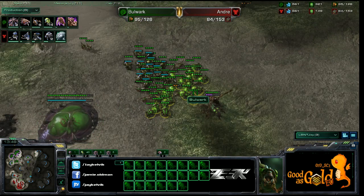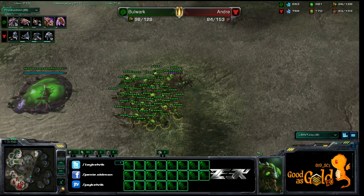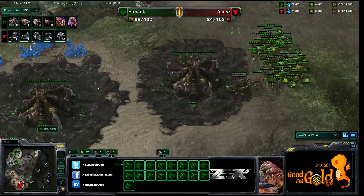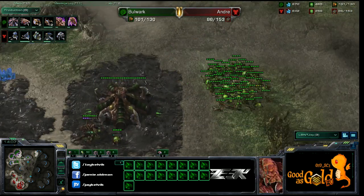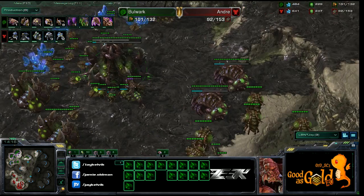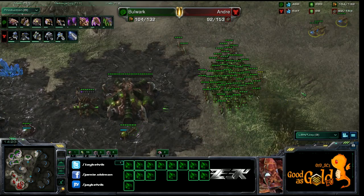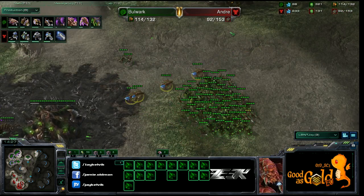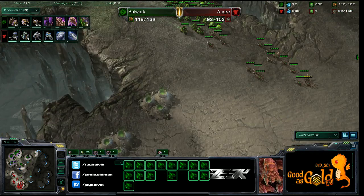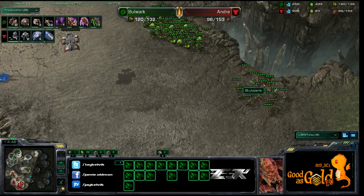Just trying to see what Andre has — he's transferred SCVs. One baneling right now could take out all those SCVs. A planetary fortress is going down on the third, which is a good call. Bulwark's supply is hitting 105, 115 — it's almost all banelings: 38, then 36 banelings in production.